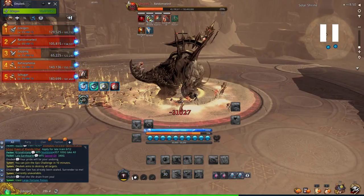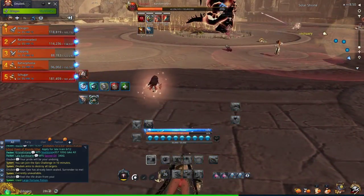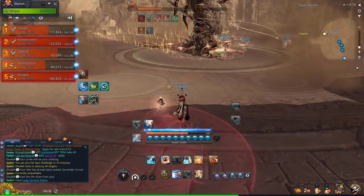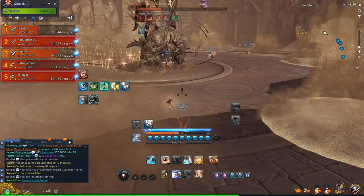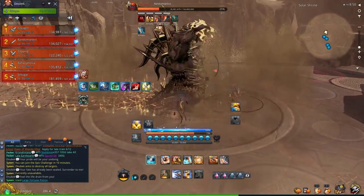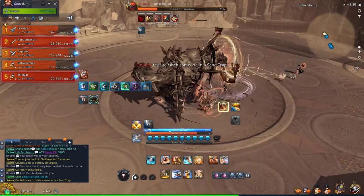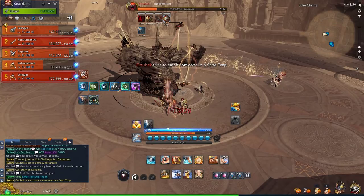At 30%, he jumps to the center of the room, causing a small AoE knockback. Normal mode mechanics happen at 80 and 30%; hard mode at 90, 60, and 30%. The shockwave comes again, followed by multiple AoEs cast around the room 8 times. The message appears that he tries to catch someone in a sand trap — he targets the furthest person with a chained attack. That must be shared with 2 other people, so 3 people are sharing it and each gets 1 stack.